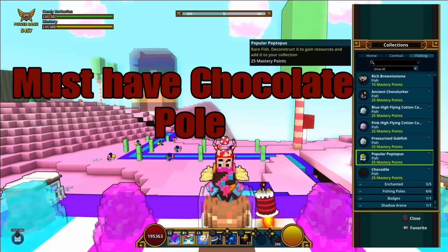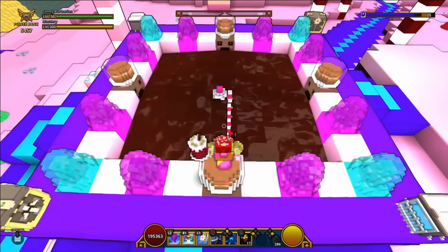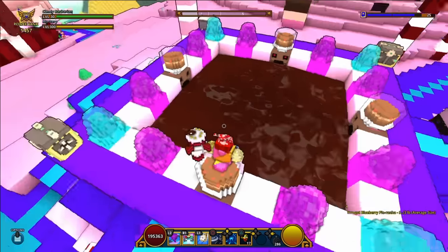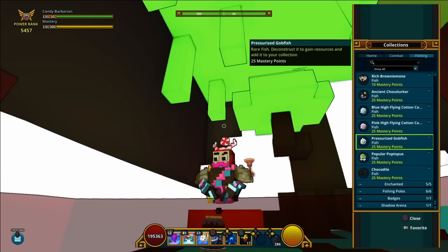After that, we're in the club moving over to some chocolate that I placed via Faces of Flow. The only ancient chocolate fish you can catch in here is the Popular Octopus, no matter what depth or height you're at.